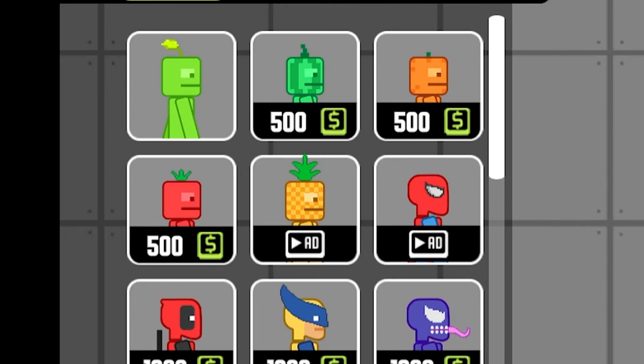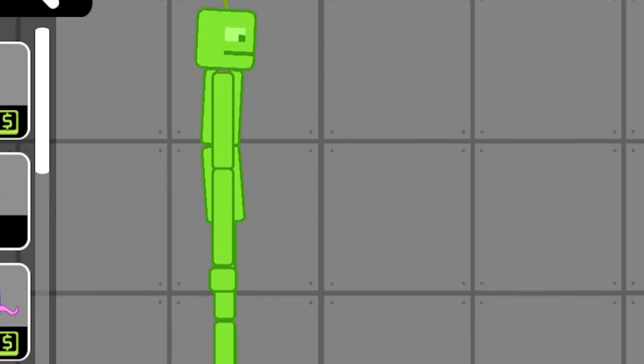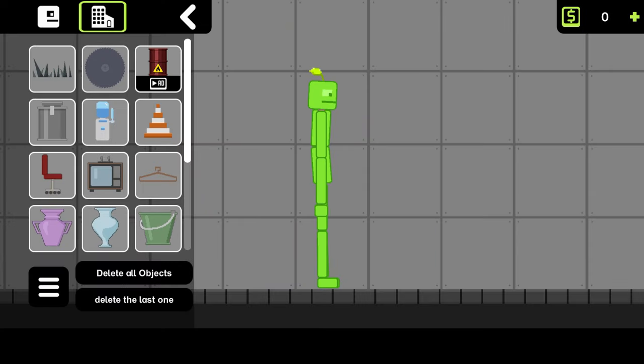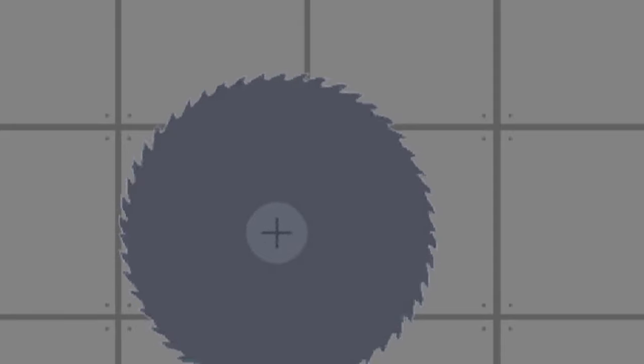I have to earn money to be able to unlock some of these other ones and currently have zero dollars. So the best way to make money is to destroy stuff. And I think we should go ahead and get this nice big saw blade that just came to the game.